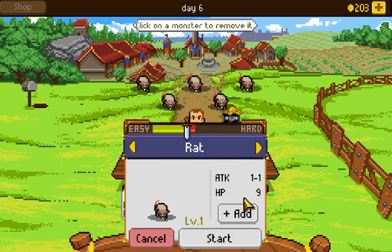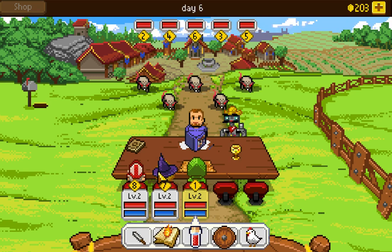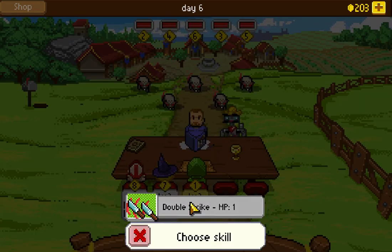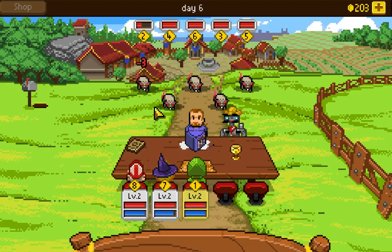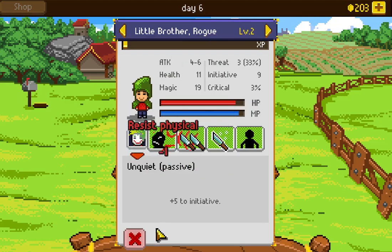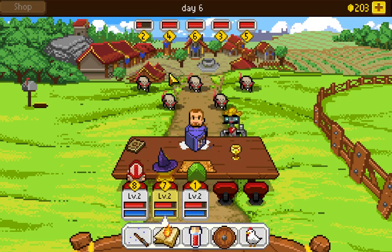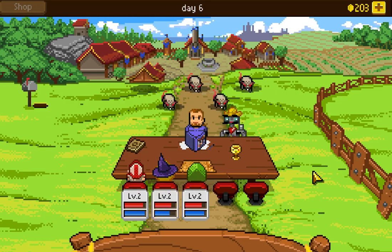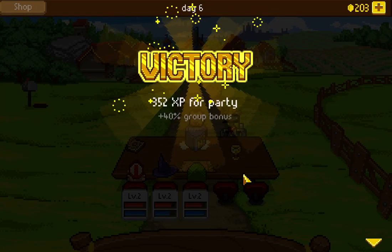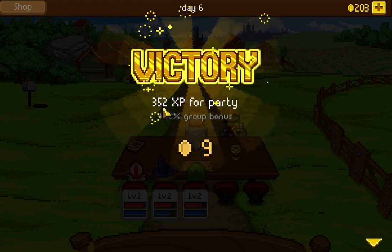They have nine hit points each — one meteor should wipe out this entire group. Unfortunately my spellcasters have poor initiative, so we're going to get hit before that happens. The rogue double-strikes and hits for three each — a little low, maybe some physical resistance. Now it's the wizard's turn. Meteor! Rocks fall, everyone dies. Later on that won't be so easy. You can see the plus 40% group bonus — we definitely got a lot more XP because I fought a group of five.